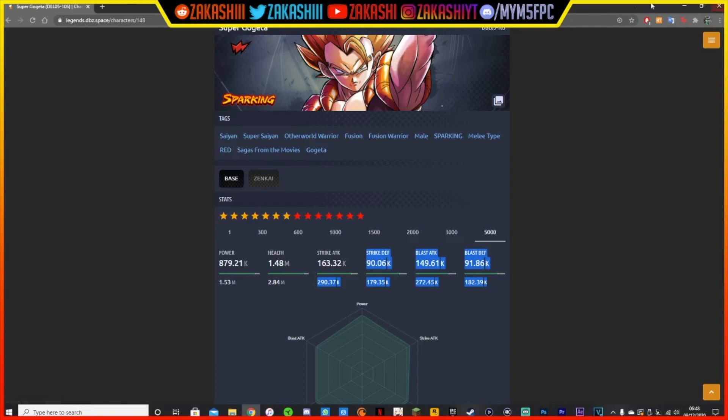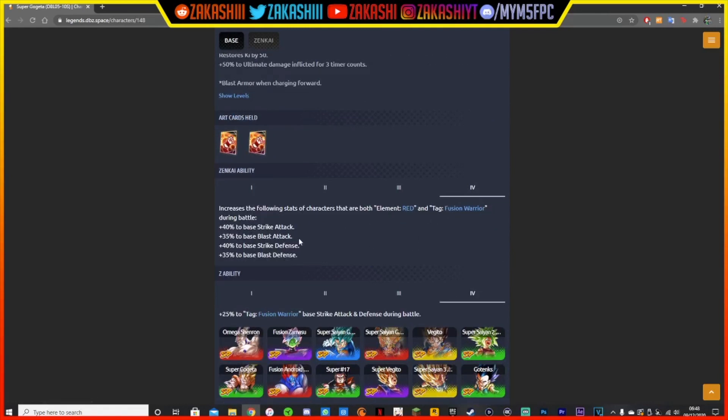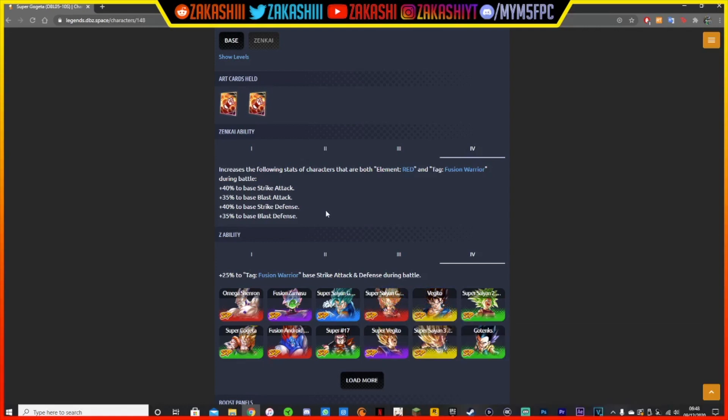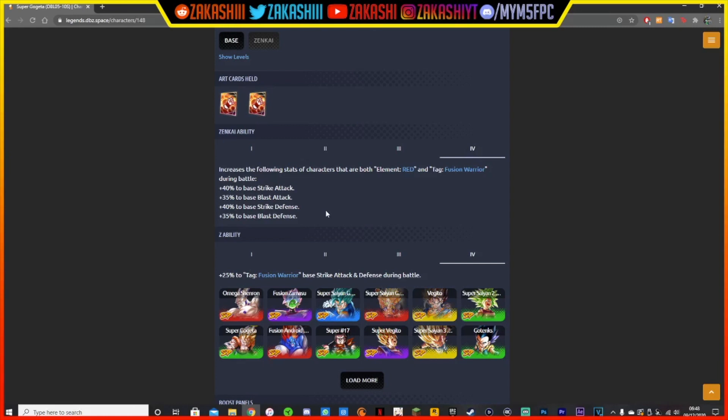That's quite scary. Just to check — for his Z ability, he actually buffs fusion warriors and not movies, just to make sure. So he's going to be that much more impactful for the fusion team. Fusions are back in the meta, basically — that's it. I'm actually in shock right now. Hopefully you guys have enjoyed this video. If you haven't already, make sure to press that subscribe button on this grind to 15k. All my socials are on the top of the screen, so follow me on all of those. I'm going to get to Zenkai on this guy fast — this is not a drill, this is serious. Goji is here to break the game again — holy trinity, it's up. I'll see you guys in the next one.